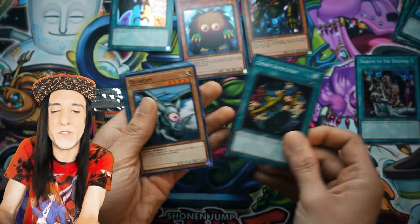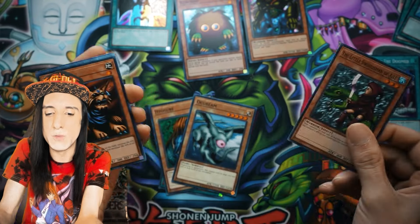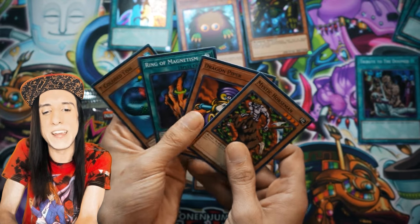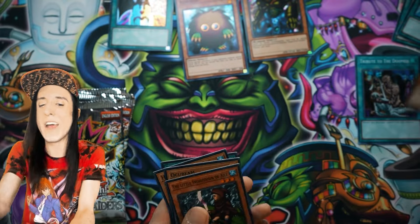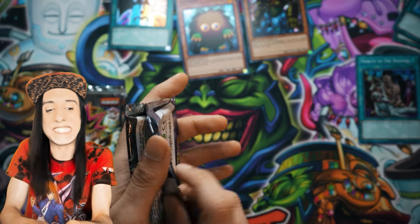Ooh, Germ Infection — careful, wash your hands. Some other commons here: Hiro's Shadow Scout, Ocubeam, Milus Radiant, Mystic Horseman. Ring of Magnetism was interesting — I saw some duelists experiment with that back in the day, but it didn't catch on. That's probably why you haven't heard of it recently.